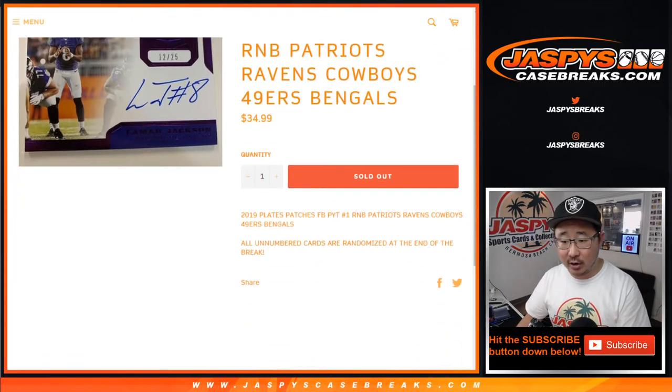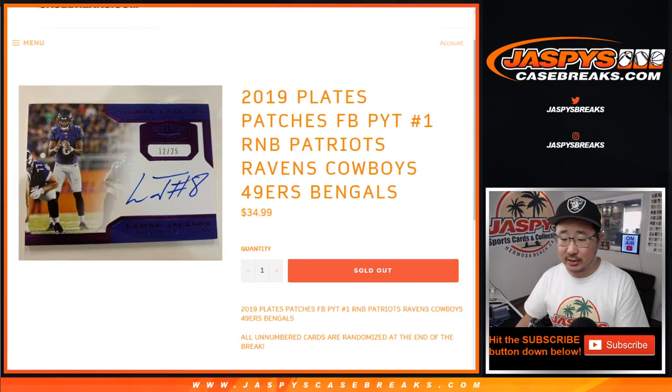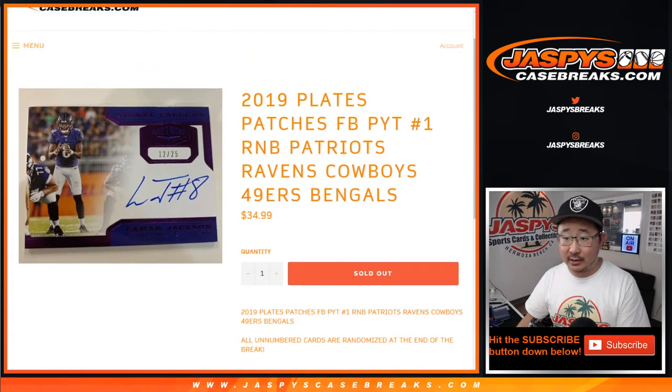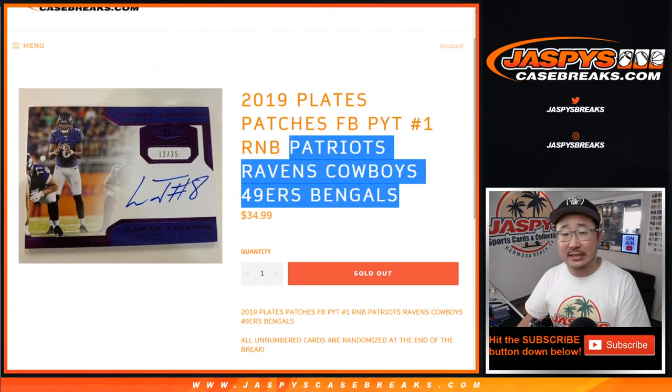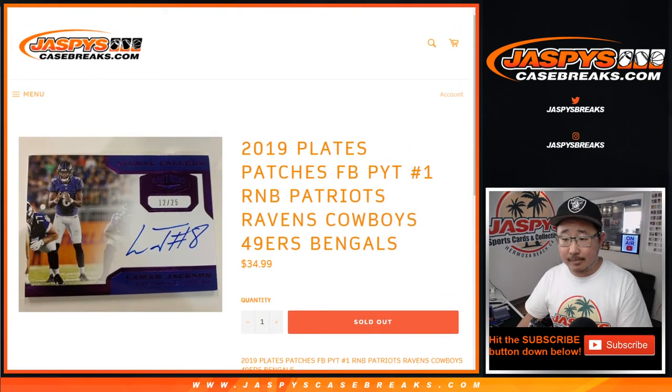It'll be in a separate video right here on this channel. So it works just like our random number block breaks that you are familiar with. Everyone gets a block of numbers. Zero gets any and all redemptions, including one of one redemption. Same old, same old. All non-numbered cards will be randomized at the end of the break, so one person for these teams will get all the non-numbered cards, of which there'll be a handful. And that's that, only for those teams, only for Pick Your Team 1.